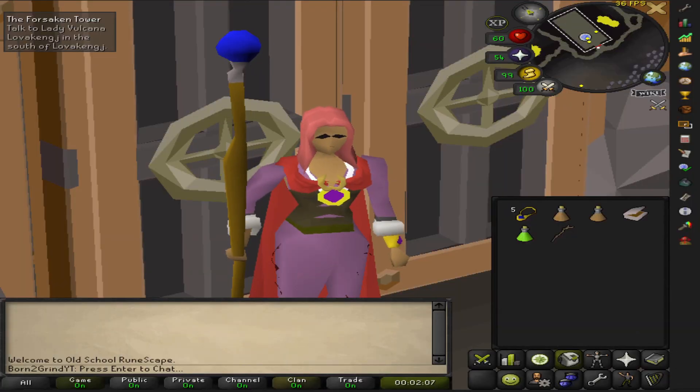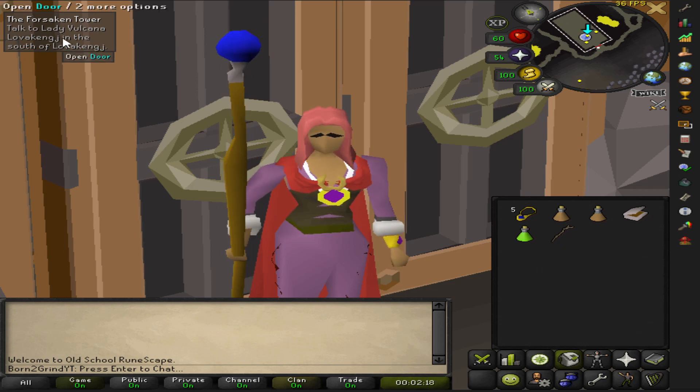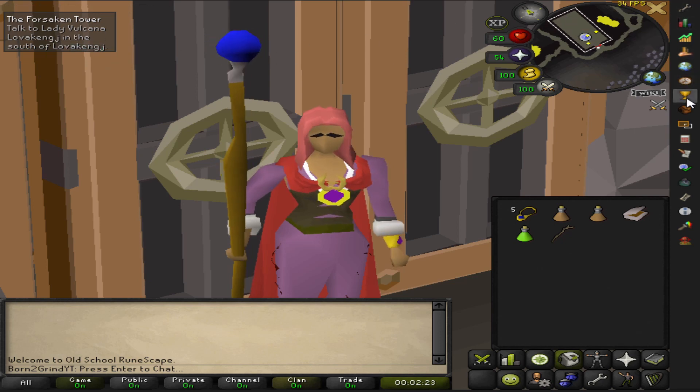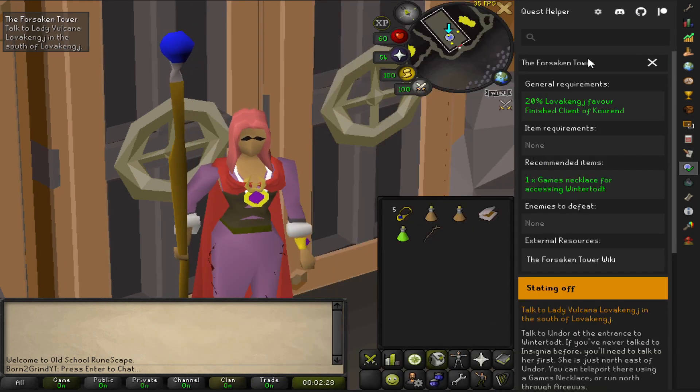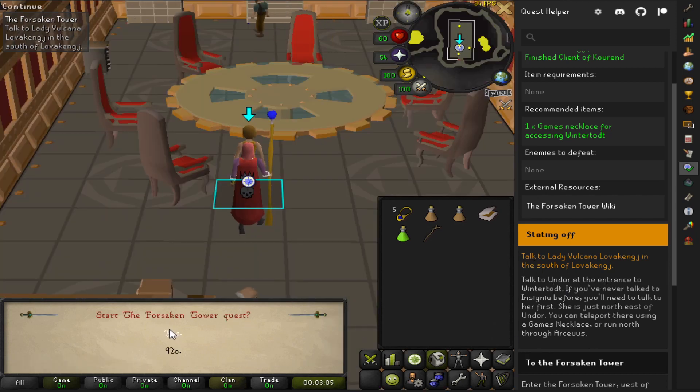What is up, you guys - Born to Grind here with another old school landscape video. Today we are doing the Forsaken Tower quest, and I actually downloaded this new - well, new to me - plugin. It's a quest helper, so we are here, let's go ahead and get it started. Got all the requirements, let's go. Talk to this lady in here - everything looks pretty cool. I'm interested to see how much easier it makes things for us.